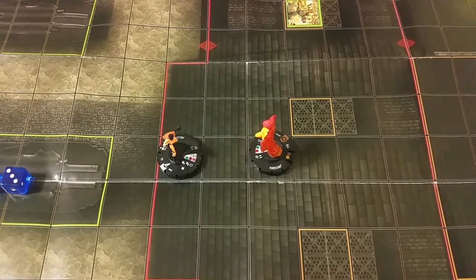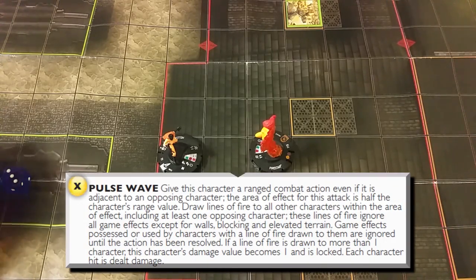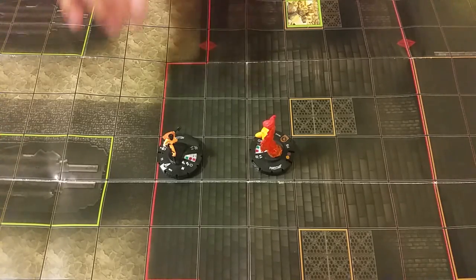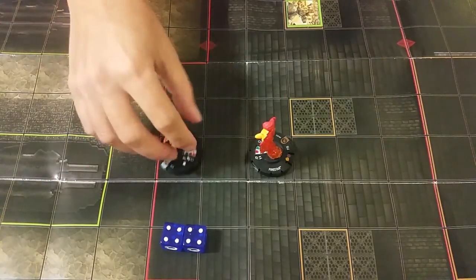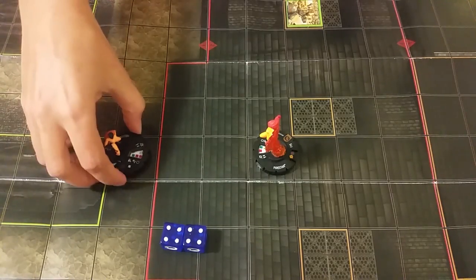Now we're going over how powers interact with knockback. One of the weirder ones is pulse wave. If you are dealing knockback during a pulse wave, those powers are still being ignored during that action. So even if Hellcat has charge — normally the knockback wouldn't occur because she'd be ignoring it with charge — but pulse wave is ignoring her charge, so she's not allowed to ignore the knockback. Anybody that's pulse waving with doubles is going to knock back that charge character, because as far as Firestar is concerned, Hellcat doesn't have charge.